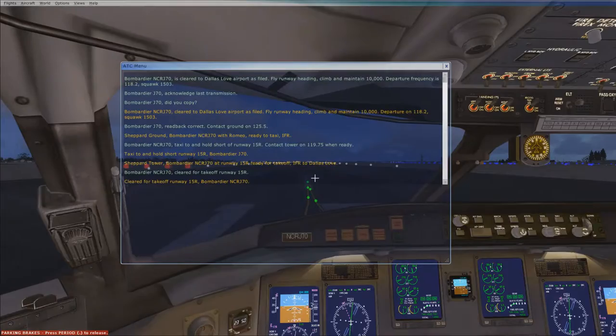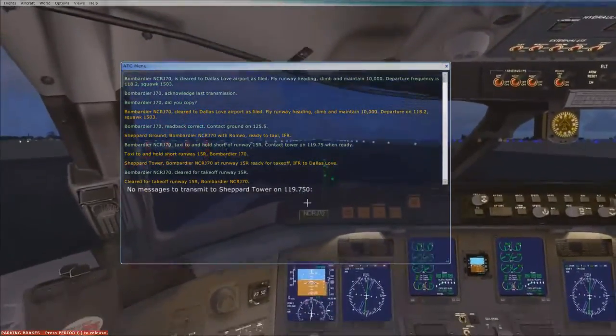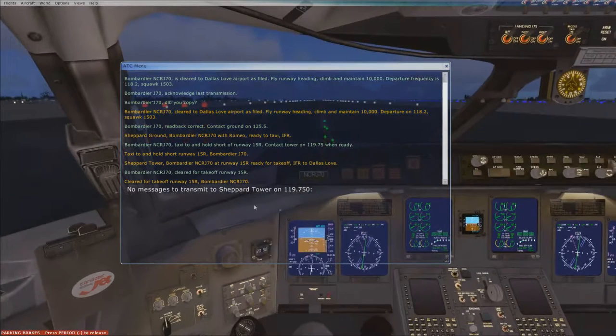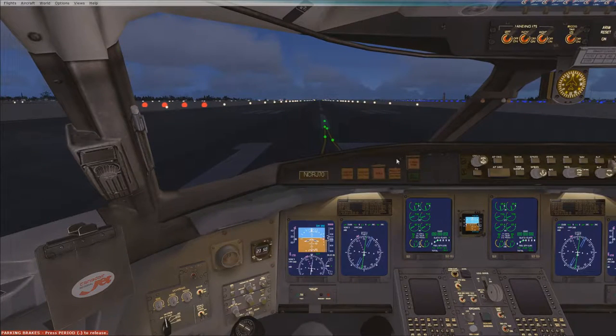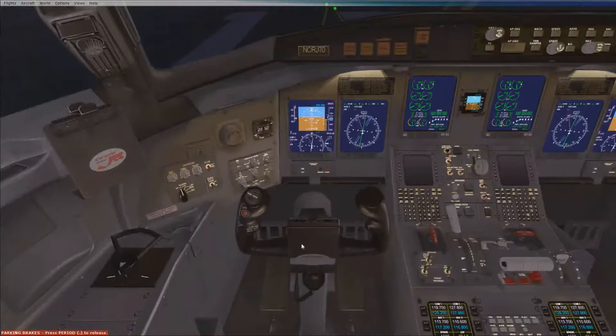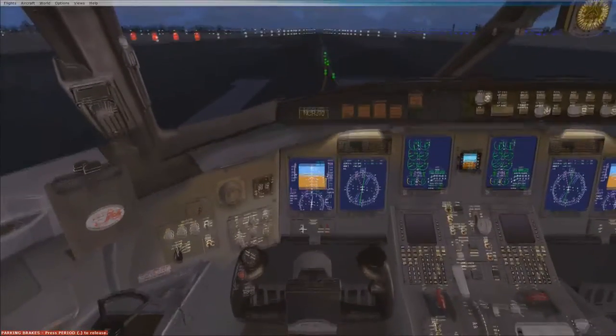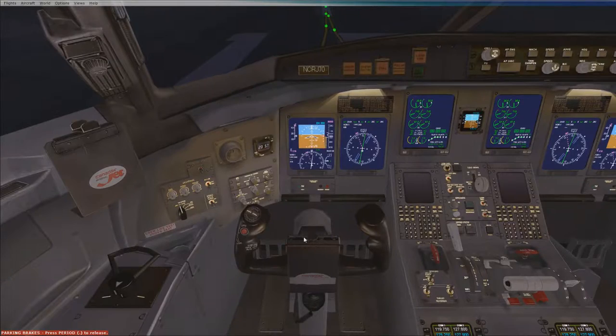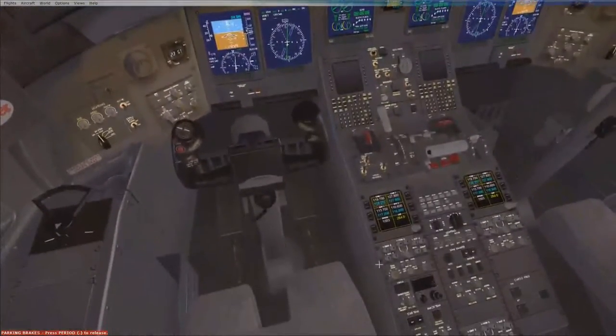We're going to activate and acknowledge this takeoff clearance. Taxi lights — oh, we don't need that. Alright, go ahead and put our flaps up, make sure they are set up the right way. I'm going to put that at about 50%.